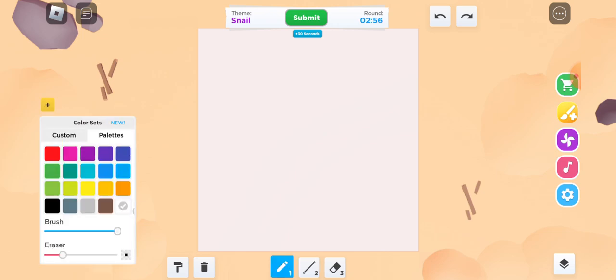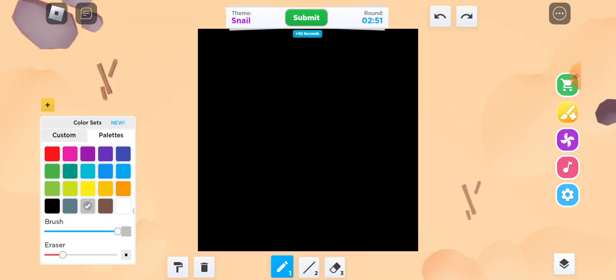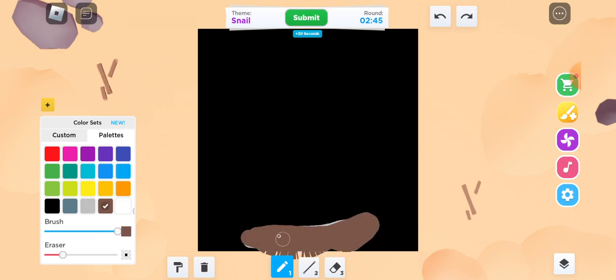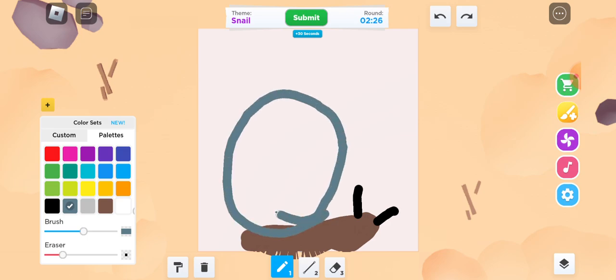So first we need to do the black outline first. Now do the snail body — this one. Now we have to do its little eyes. Let's do the background white over there, then two little black things for eyes. And its shell can be a unique color — like this color.